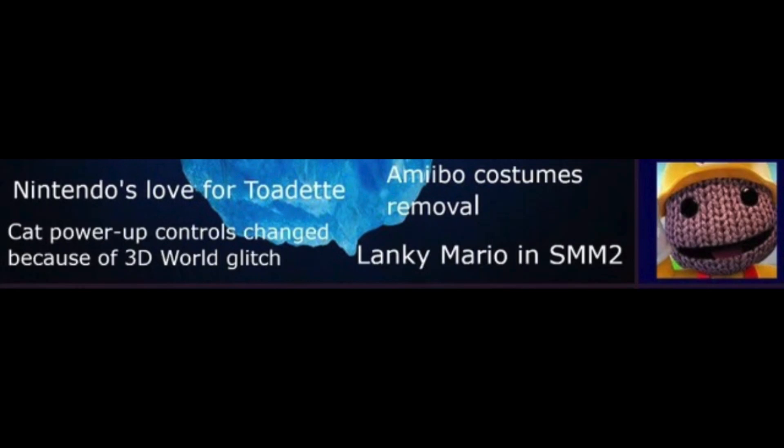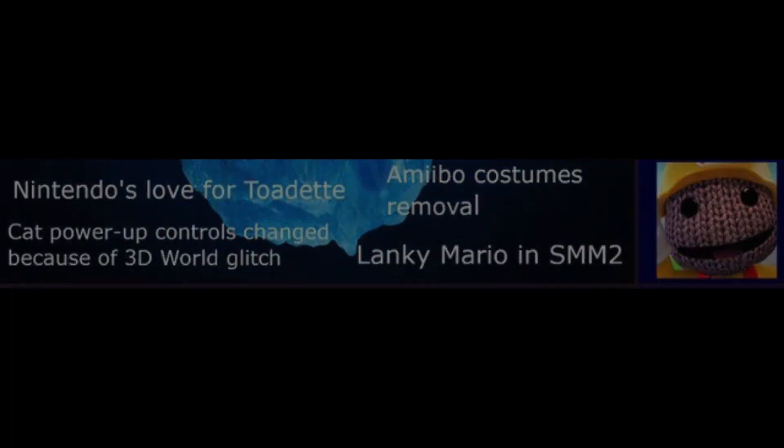Lanky Mario in Super Mario Maker 2: Despite Lanky Mario not being a power-up in Super Mario Maker 2, he does make two cameos. Once in the level theme after knocking on the doors, he'll appear with a certain power-up depending on the game theme. And in Super Worlds, when playing the fastball minigame and you hit the house three times, he'll come out and tell you to get lost. It's a nice Easter egg.